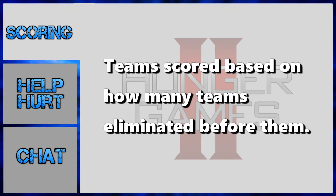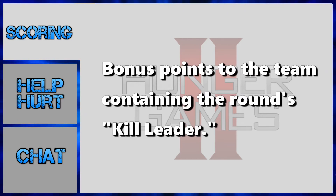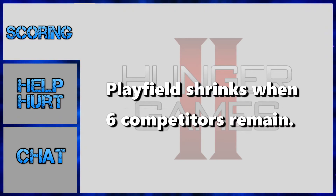Bonus points will be given each round to the team who has the member with that round's kills lead. The person with the most kills in that round gets bonus points for their team. When the map gets down to six remaining competitors, they will be asked to move to a specific quadrant of the map.